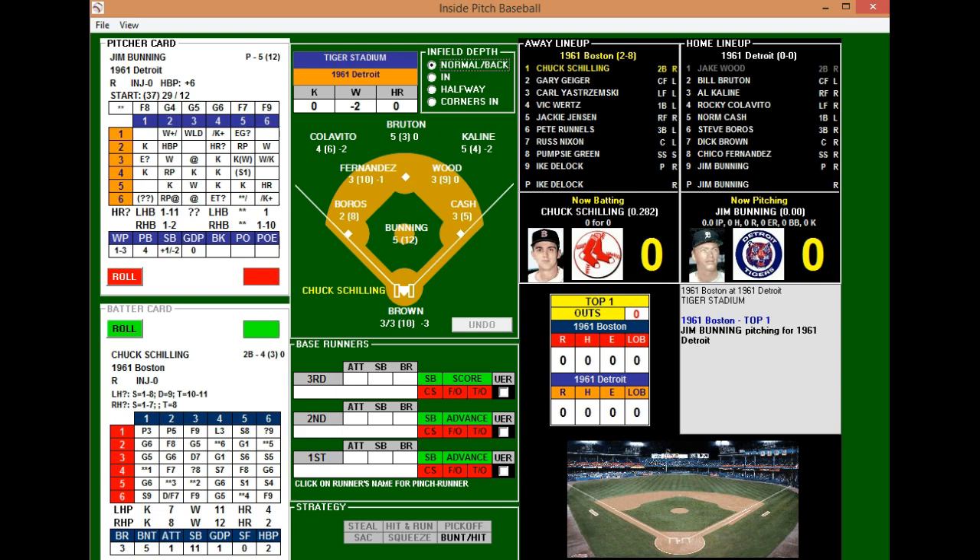The defense behind Bunning is Colavito, Bruton, and Kaline left to right — an excellent range outfield, especially with Bruton and Kaline both with five range ratings, Colavito above average with four. Colavito and Kaline both have above-average arms, Bruton an average arm. In the infield, all fielders are average except Boros who is below average range-wise. Fernandez at short will commit the most errors with a ten rating, and Cash is most short-handed at first with a five. Brown behind the plate has excellent arm.